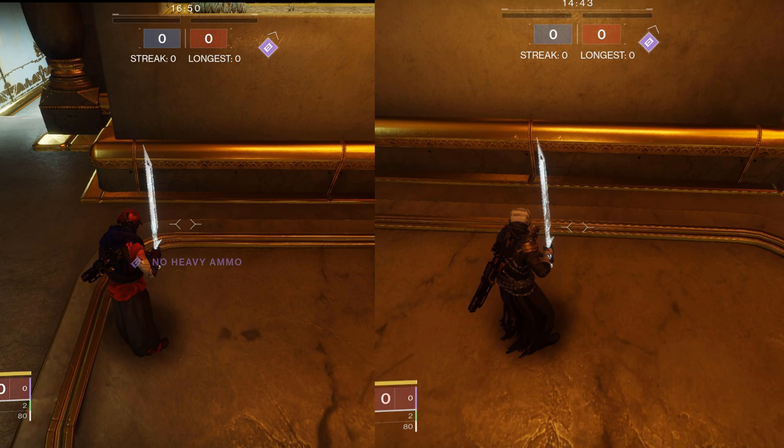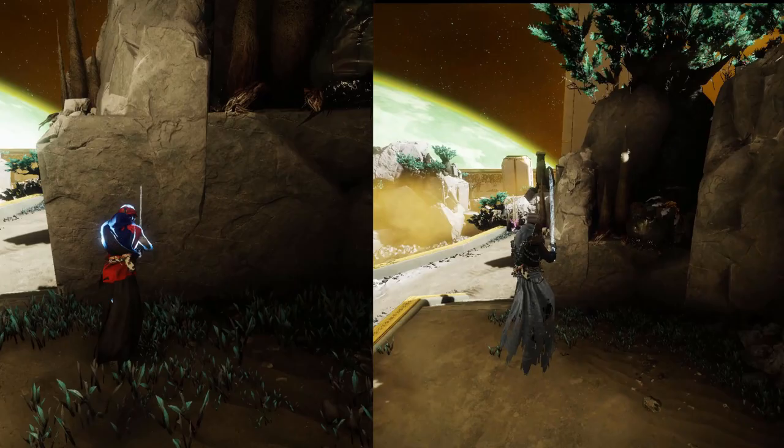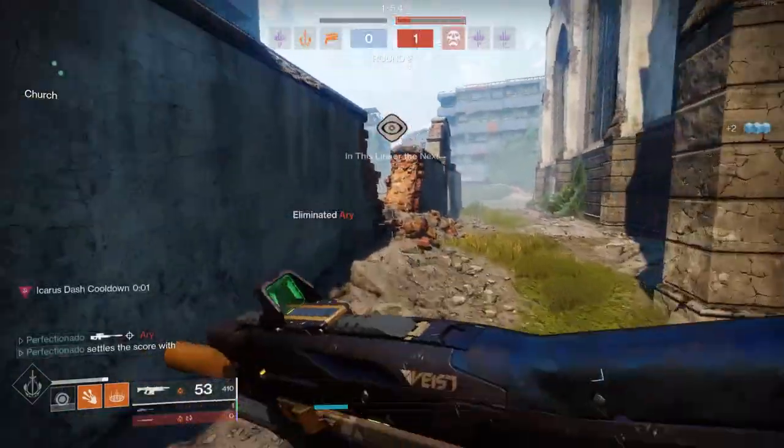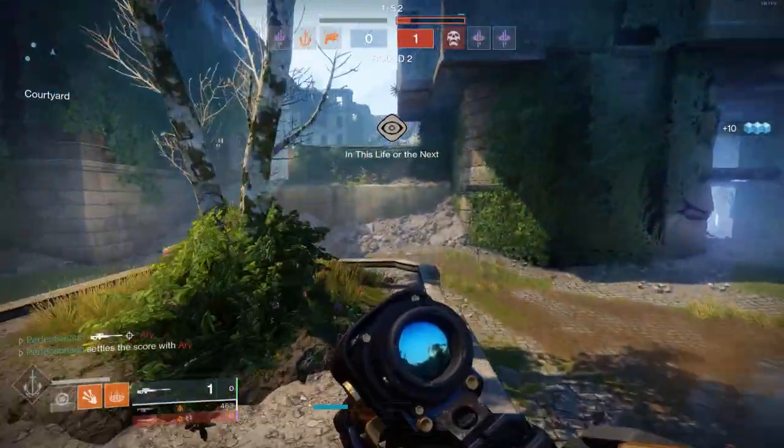For the double dashes, it makes sense that the higher mobility build went slightly faster as it is lifted slightly higher off the ground, as we've proven with the higher mobility jump heights. For the final test, I definitely saw enough of a margin to confidently inform people that lower mobility Icarus dashes will result in more horizontal movement, which in turn leads to more momentum being carried between hops and glides, in addition to being safer.